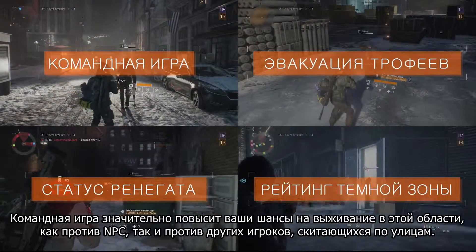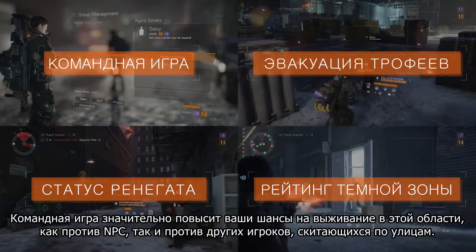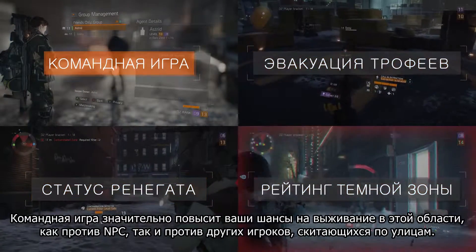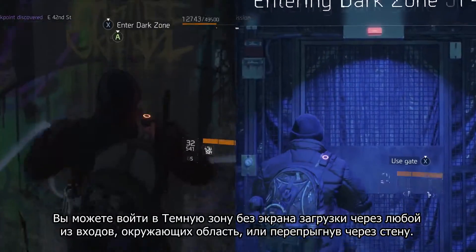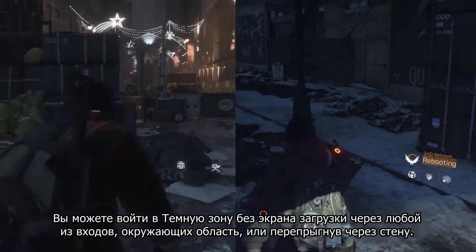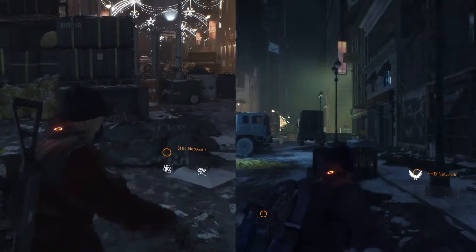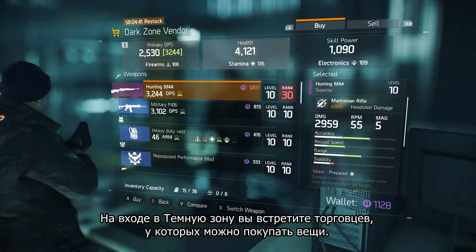Playing in teams could considerably raise your chances of survival in this area where both enemy NPCs and other players roam the streets. You can enter the Dark Zone seamlessly through any of the entrances surrounding the area, either by climbing over the wall or through a gate. After entering the gates, you'll see vendors that you can buy items from.